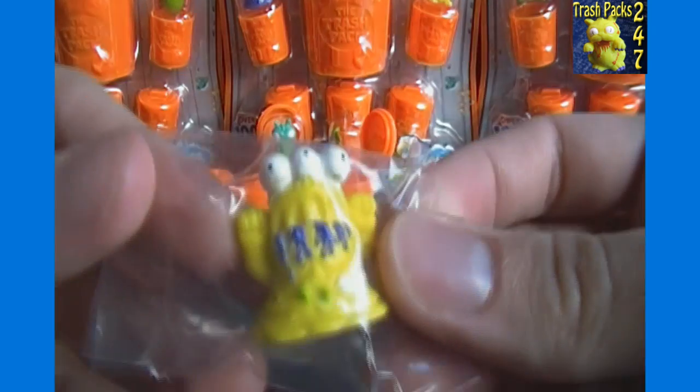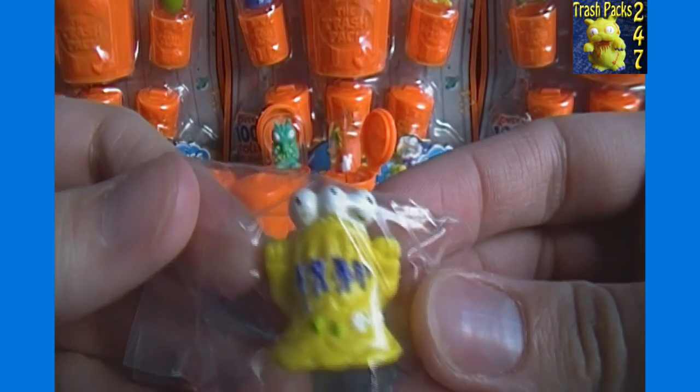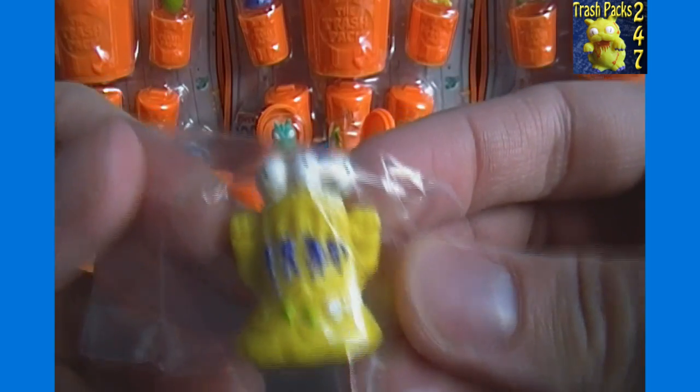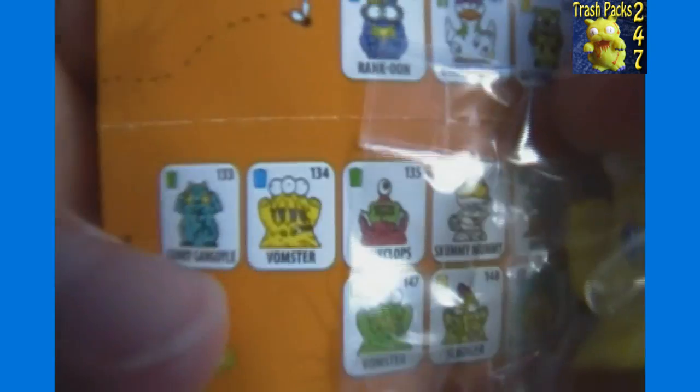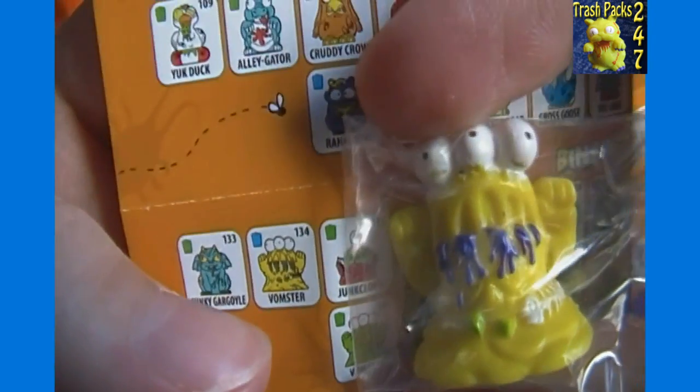Looks like a monster of some sort there — ooh, Ultra Rare! Vompster, Number 134. Just to prove it, we'll show you him right there. Vompster 134, Ultra Rare.